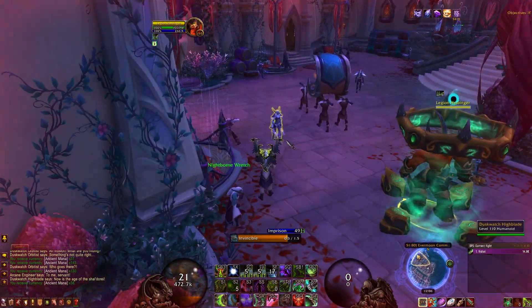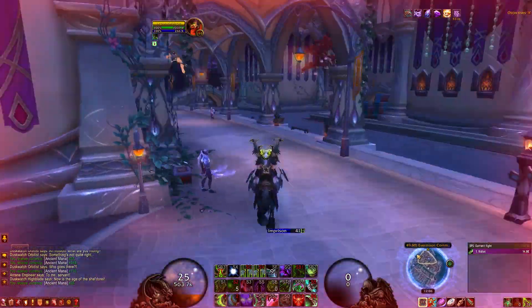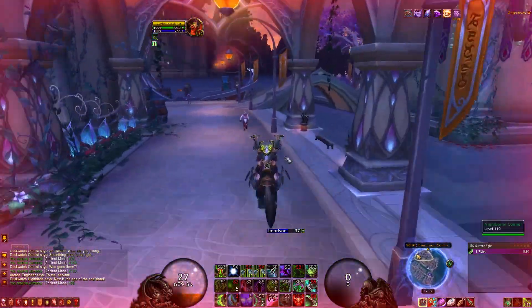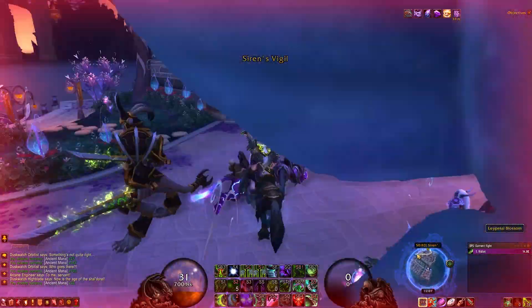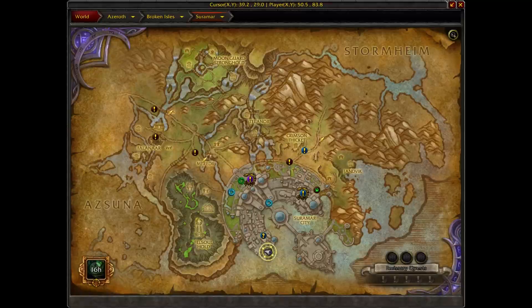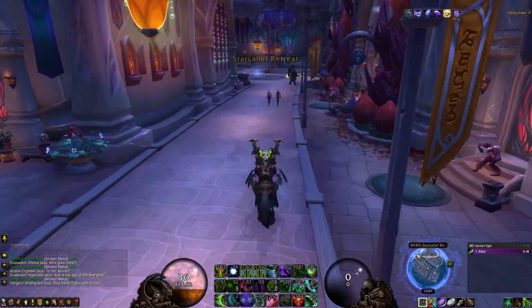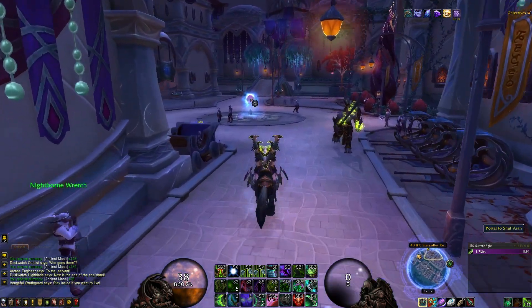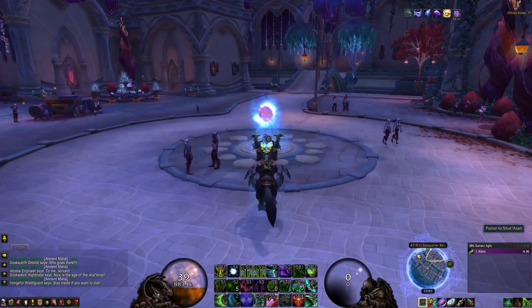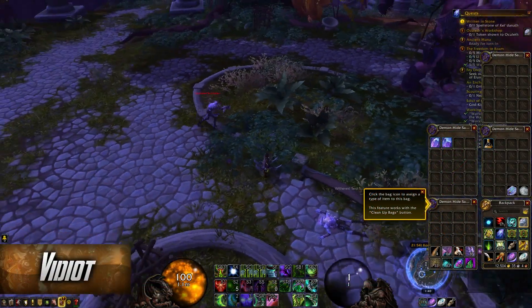Note that blue dots appearing outside can still be on top of buildings — only dots that appear gray indicate items actually inside a building. As you can see, we've finished the lap and before even returning to the portal we've already got 1000 ancient mana. That's why this is one of my favorite laps. It can be a little competitive when there are a lot of people around, but respawn times are really quick.